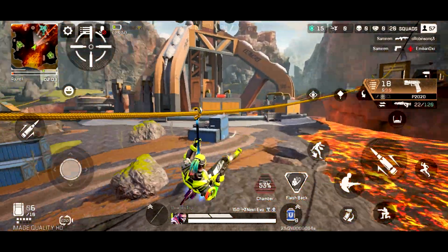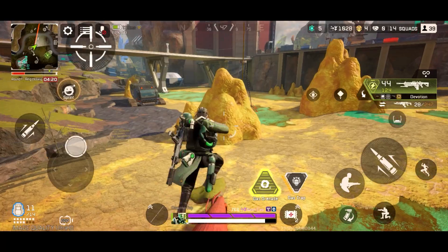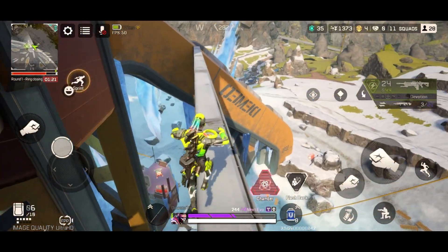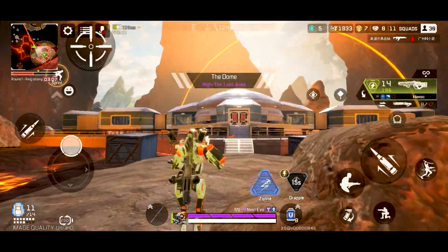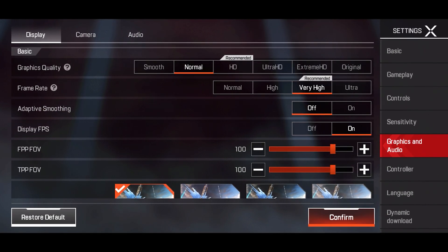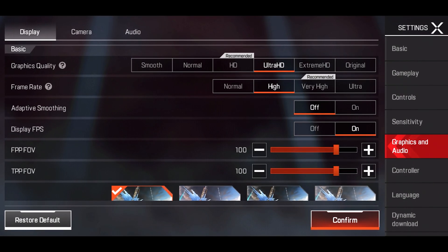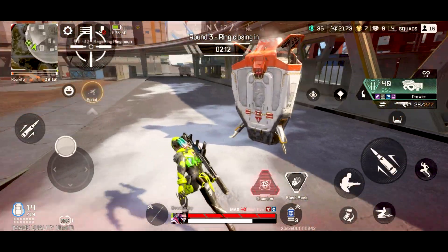Graphics — this game works surprisingly well on low-end devices. Even with low graphics, the game looks really beautiful. At max graphics settings, the graphics are far better than the vast majority of mobile games. EA really came through for us this time. The game offers different graphics quality options: smooth, normal, ultra HD, extreme HD, and original for max quality. Using high framerate settings with recommended graphics gives you smooth performance with beautiful visuals.